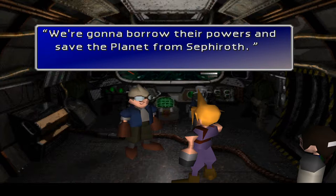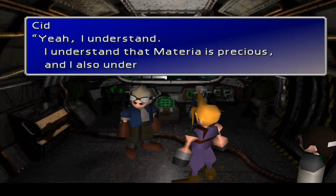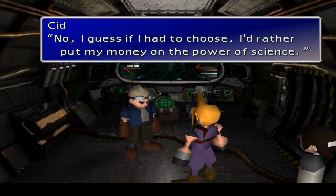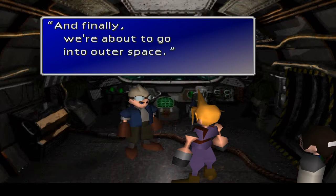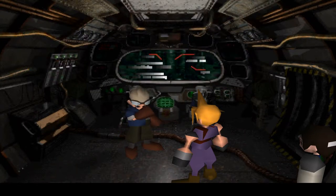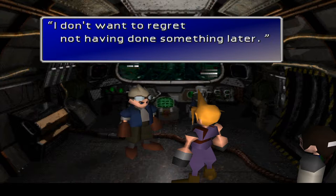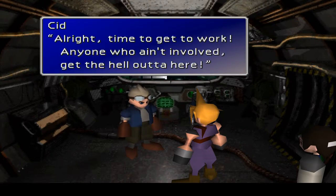We're going to borrow the powers and save the planet from Sephiroth — you know, the guy who brought the Meteor here. We've got to deal with Sephiroth. There's no way we can lose the huge materia. I understand that materia is precious. But I don't give a rat's bottom about whether this is science or magical power — I'd rather put my money on science. Humans only used to walk around on the ground, but now they can fly, and finally we're about to go into outer space. Science is a power created by humans, and scientists just might save this planet. Time to get to work — anyone who ain't involved, get the hell out of here.